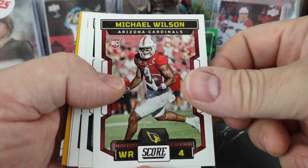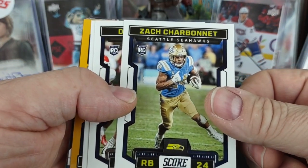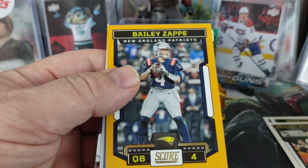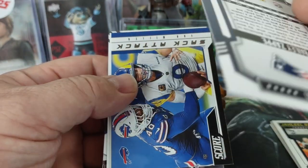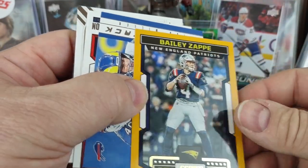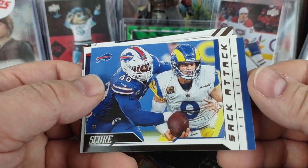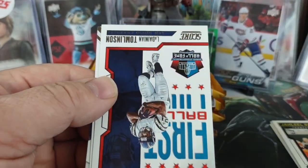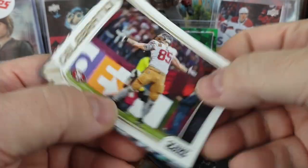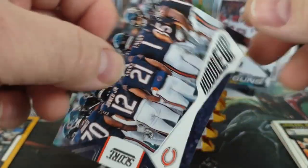There's a Desmond Ritter second year, Christian Watson, Travis Etienne, Justin Simmons, and an Anthony Richardson rookie for the Colts. Also Michael Wilson, Zach Charbonnet for Seattle, Drew Sanders, Jaleel Billingsley, and a Bailey Zappi gold zone — I'm not sure if they're calling it gold zone or not, it's what it used to be with Score. And we got a Sack Attack for Von Miller, LaDainian Tomlinson Hall of Fame celebration, a Kittle celebration, and a Huddle Up for the Bears with Justin Fields.